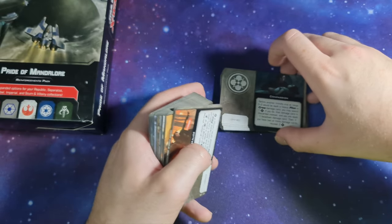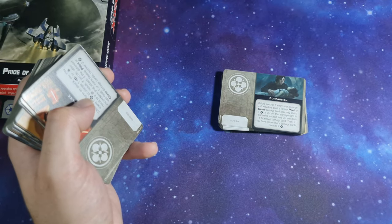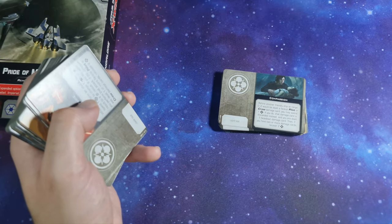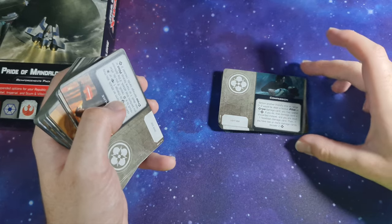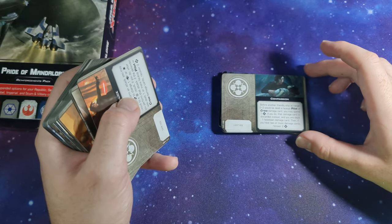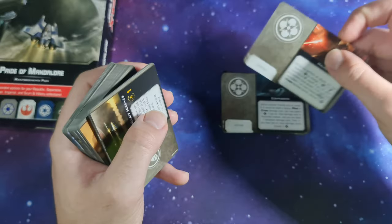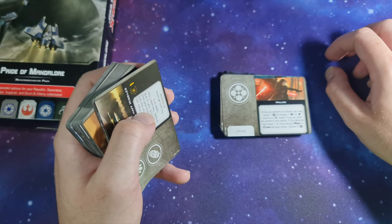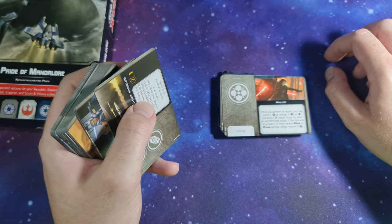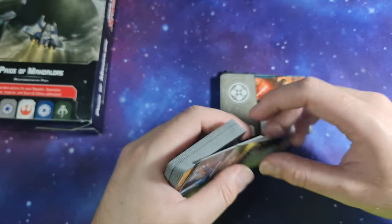Compassion force upgrade: before another friendly ship at range 0 to 2 would be dealt a face-up pilot or crew damage card, you may spend 1 force. If you do, that damage card is discarded instead and you are dealt 1 face-down damage card. If you have 2 or more damage cards, recover 1 force. Malice force upgrade: while you perform an attack, you may spend 1 force to change 1 focus or hit result to a crit result. If you do, after you perform that attack, if the defender was dealt 1 or more face-up pilot or crew damage cards, recover 1 force.